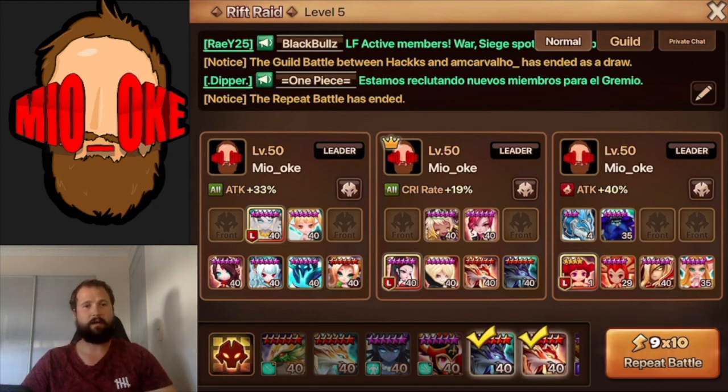Hey guys, Miyoki here, and today I'm excited to bring to you guys my free-to-play Solo R5 relatively fast team. It's got about a 35 to 37 second average for the 10 runs.